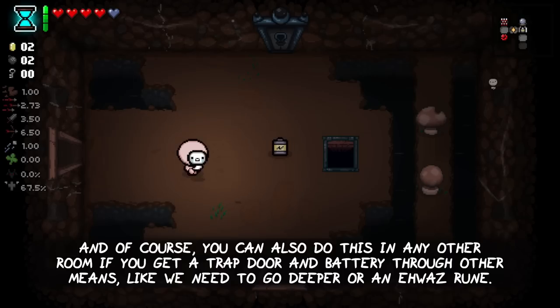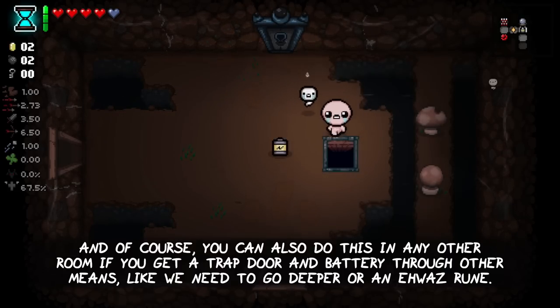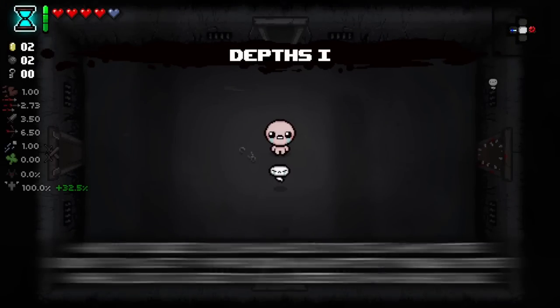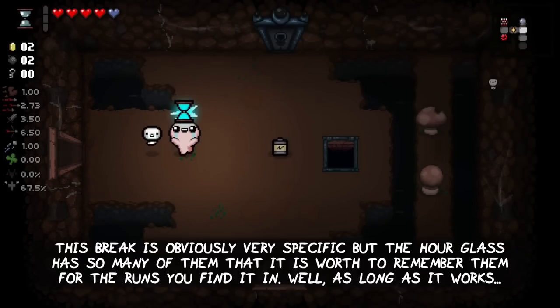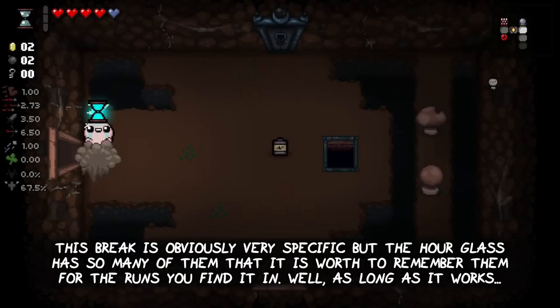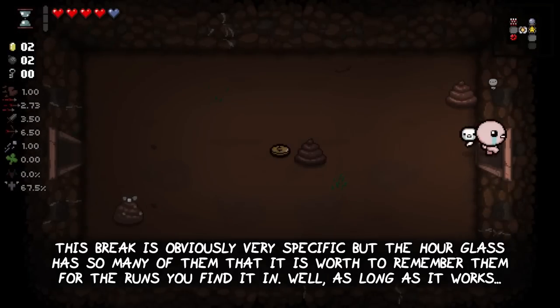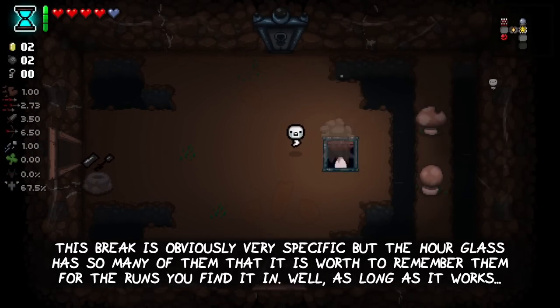And of course you can also do this in any other room if you get a trapdoor and battery in the same one through other means like We Need to Go Deeper or an Ansuz rune. This break is obviously very specific, but the hourglass has so many of them that it is worth remembering them all for the runs you will find it in — well, as long as it still works.